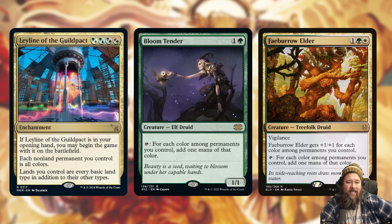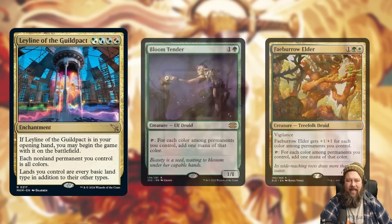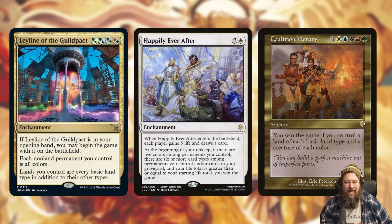The same is kind of true of Bloom Tender or Faeburrow Elder — since the Leyline is all five colors and turns all your other things into all five colors, your Bloom Tender is always going to tap for five. There are also straight-up against-the-odds kills: Happily Ever After works once you have all five colors worth of permanents — Leyline does that all by itself. Coalition Victory — banned unfortunately in Commander — needs a land of every basic land type and a creature of each color, and Leyline of the Guildpact just lets you win with it as long as you have any creature on the battlefield.